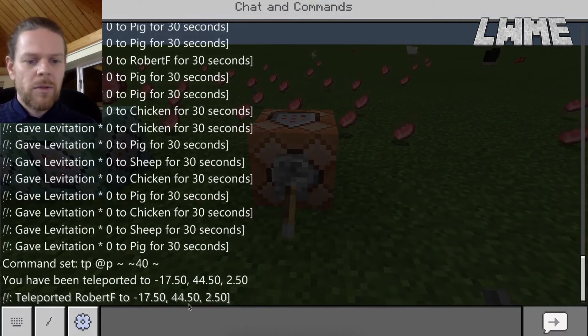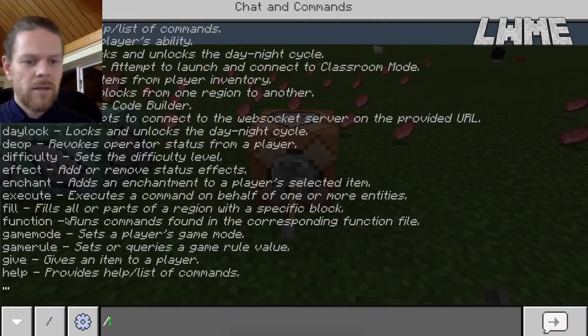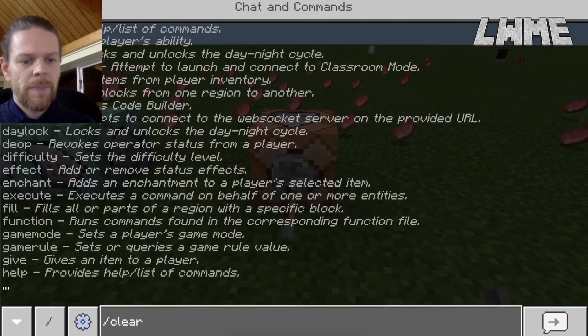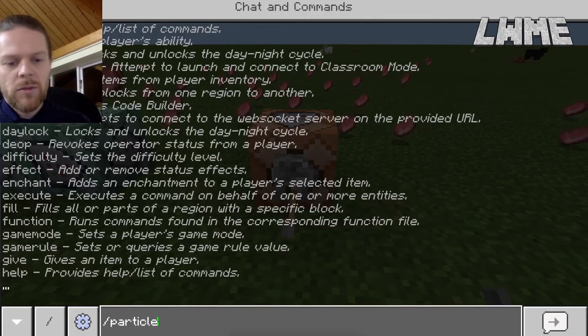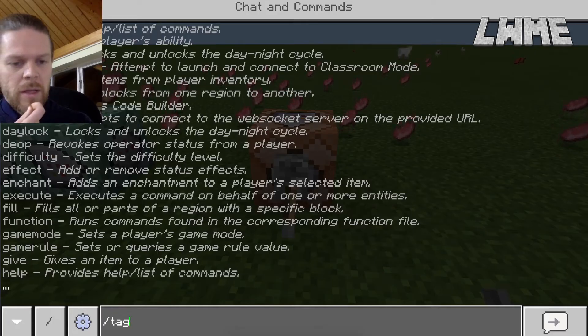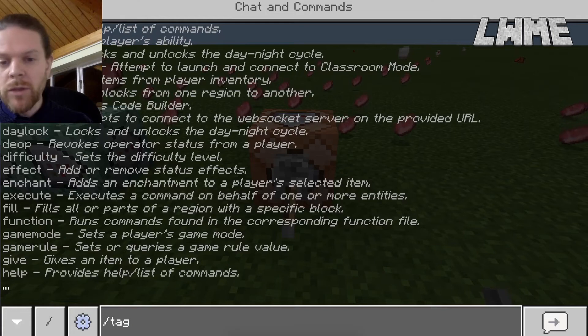Any commands you can find in the chat and commands box - if you type forward slash it starts to auto-complete and you can use Tab to go through them - will also work in a command block. There are thousands of different ways to use command blocks. You can summon ender dragons, zombies, and other things if the world isn't in peaceful mode. You can create worlds designed to be played in survival mode.